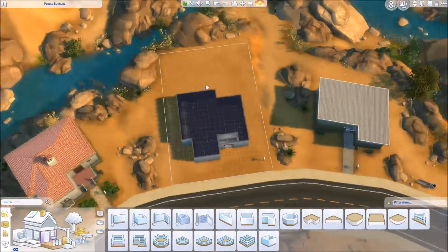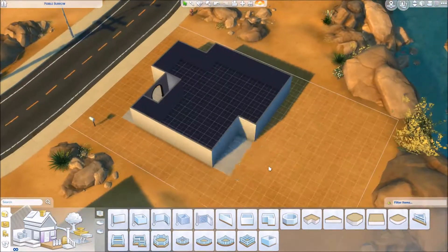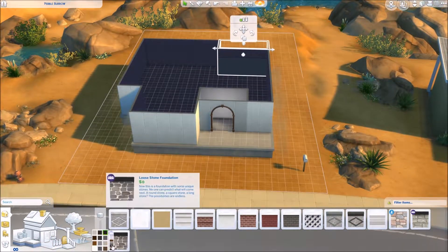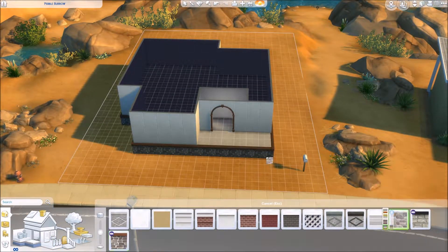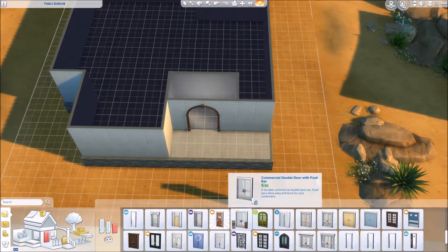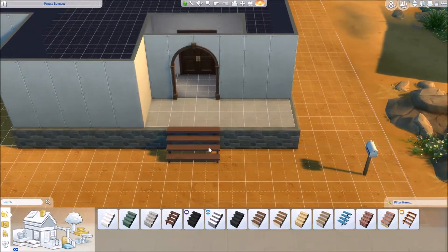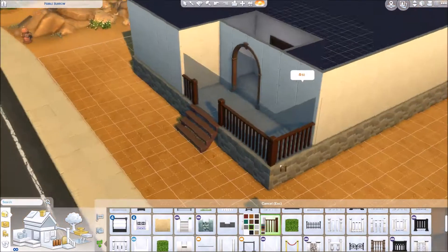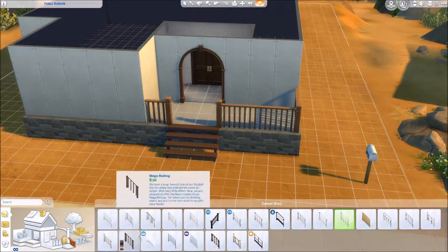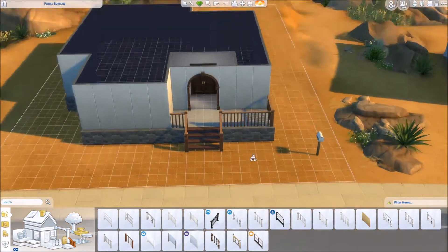I really like it. I don't usually build in Oasis Springs, but I really love this build. Since I've been doing a lot of colorful builds lately, I wanted to do something more neutral, so it is a very neutral color scheme — all brown and beige — except for the toddler room which is pink and yellow. I actually really love the toddler room I put together in this build, and I also really love the backyard.